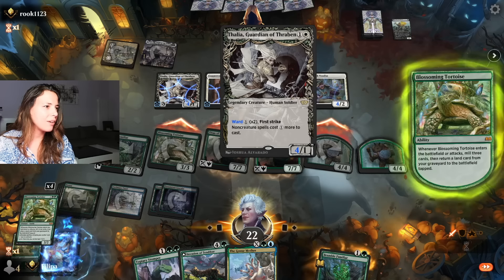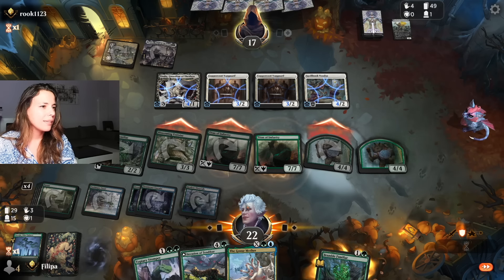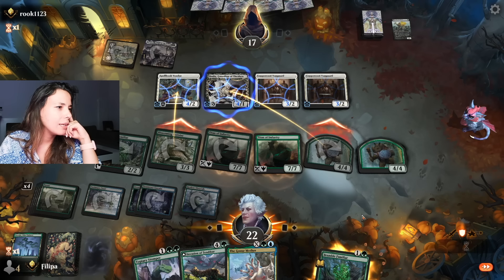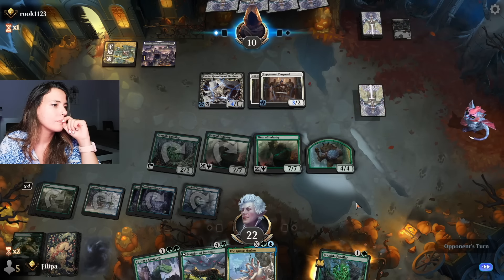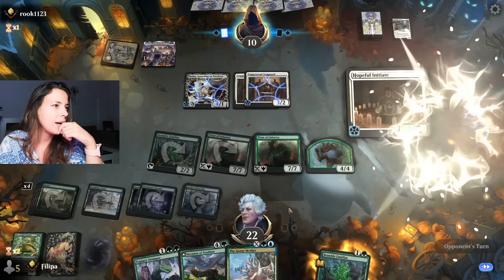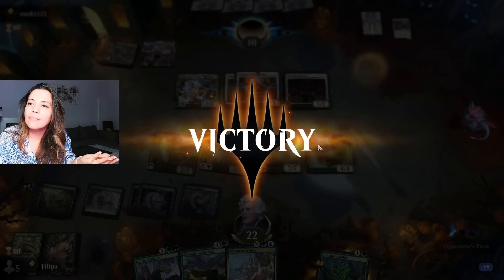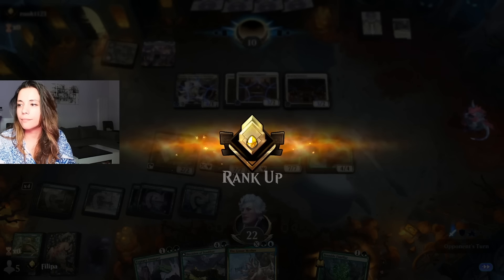I attack with everything. They have a first striker so I don't know if that was great, but I think it was not bad. Even if that dies as a tribute, that's fine. I still have a 7/7, I still have a 4/4, I still have 22 life. The Goose Mother can be really good here as well. They can't really attack profitably. You ramp, you win - that's how it works. GG.